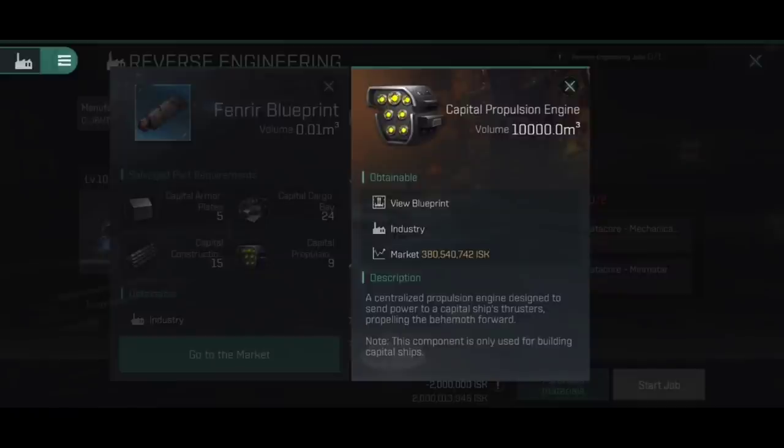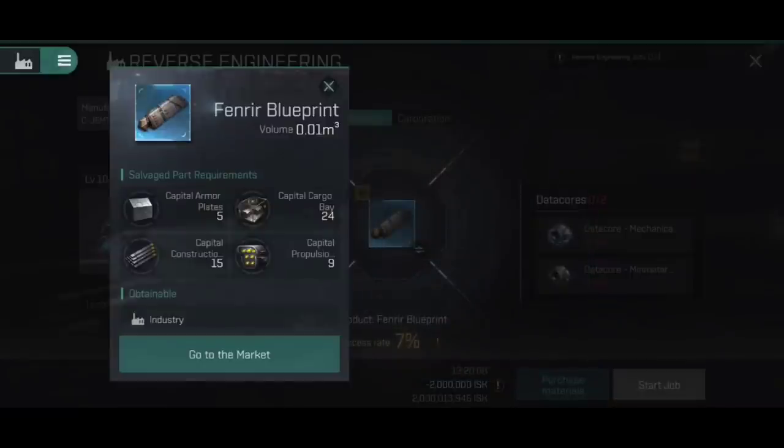For example, here on the Fenrir you're going to need 5 capital armor plates, 24 capital cargo bays, 15 capital construction parts, and 9 capital propulsion engines. These are things you then build yourself — you buy the blueprints on the market and build these parts using things like your ores and your PI. So if you're really wanting to get involved in capital manufacturing, you can actually start stocking up on all these different capital parts. Because when they add the other capital ships — the dreadnoughts, etc., which they've said they're looking to do around August — you'll have parts ready to assemble.